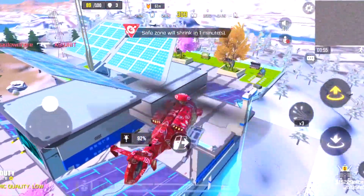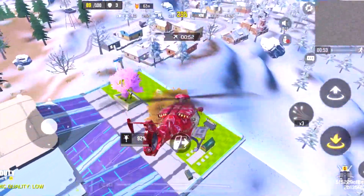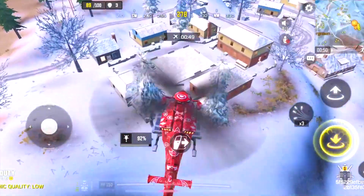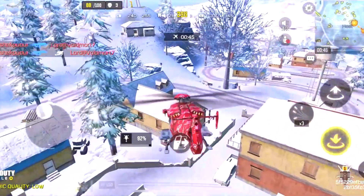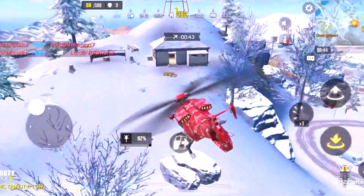In solo versus squads, it's really important to have a helicopter. You get to choose when you want to land on a squad, you get the high ground to survive enemies first, and it's also the fastest transportation.